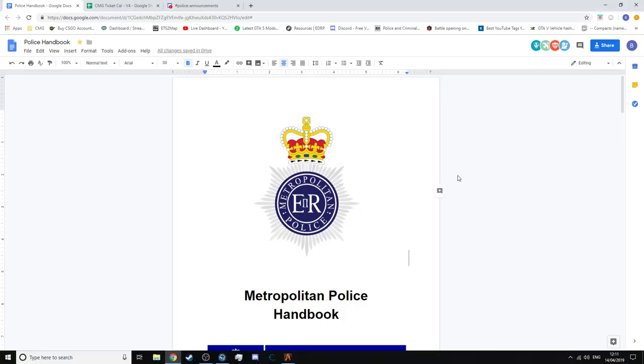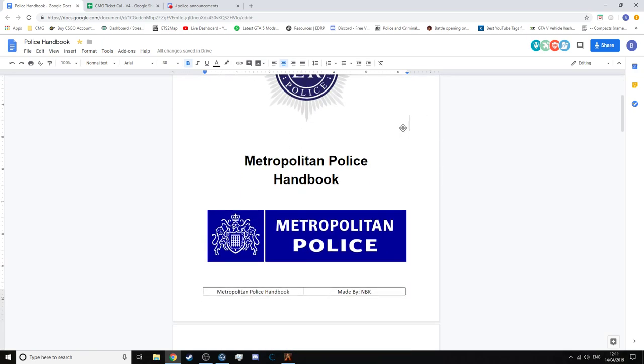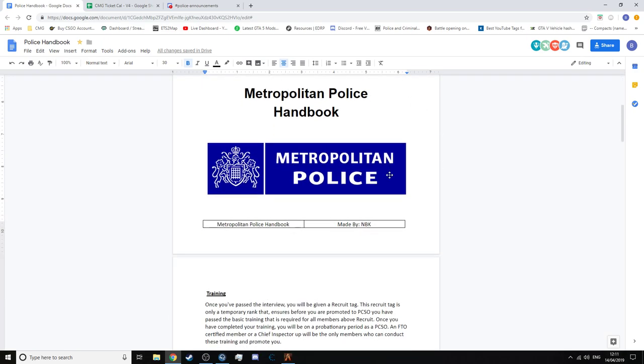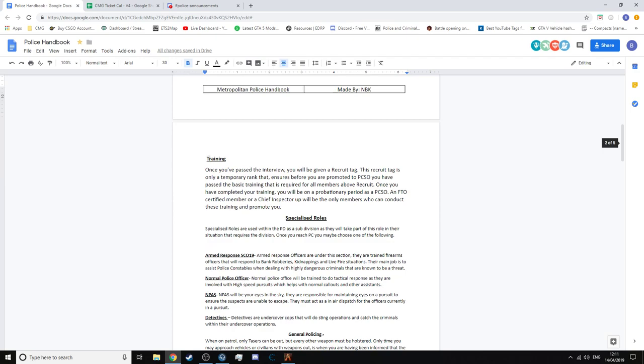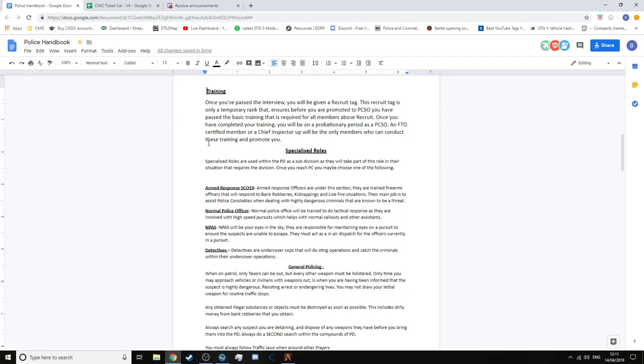Hello guys, so currently I'm going to be doing a Metropolitan and British police tutorial video for the first ride along of CMG. So here we go, we've got our handbook here. Once you get accepted into PD, you read the handbook — you read all the rules. The trainer will be set up by FTO, so just make sure you read all of that. I'll put a link down below so you can read the handbook. It's going to be SEO night and there are going to be multiple roles such as SEO 19, normal police.